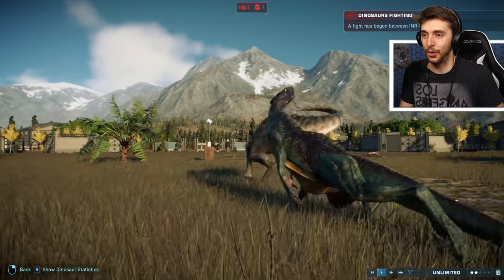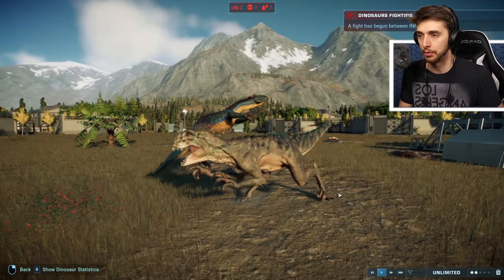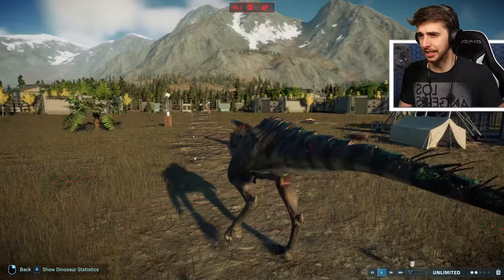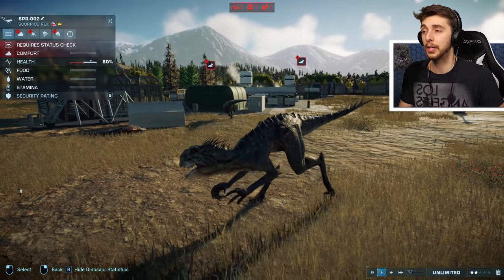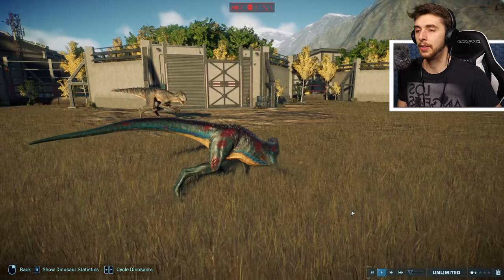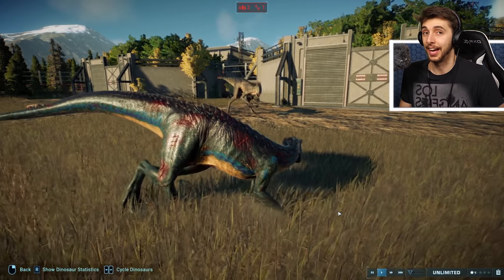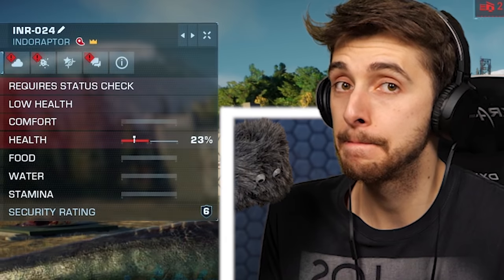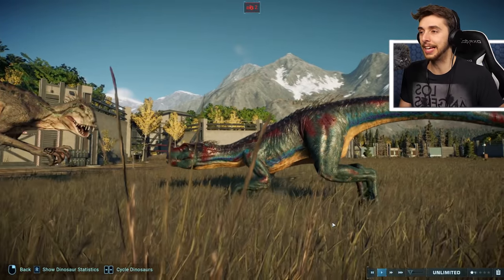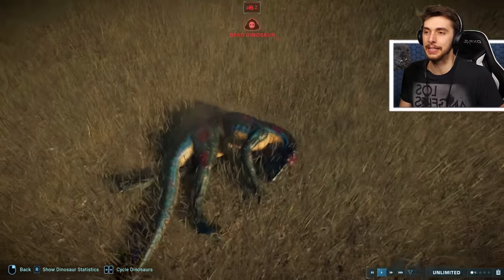I don't know, man. Scorpius Rex getting the first hit off - I mean, that's very telling. That means that Scorpius Rex is probably in a better state, and it's done 21% damage which doesn't seem like a great deal, and runs away. By the time this Scorpius Rex gets into another battle, it's probably gonna heal. The Indoraptor has unfortunately come back to face against the Scorpius Rex, and has it recovered from its bleed? No, it has not, and it's about to die, probably. Bless it - if only it too had an amazing ability to poison, but it doesn't.